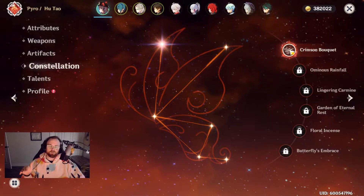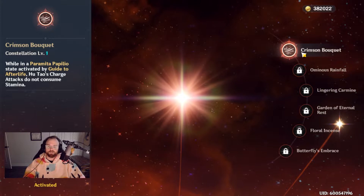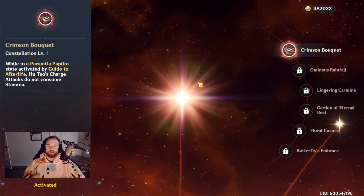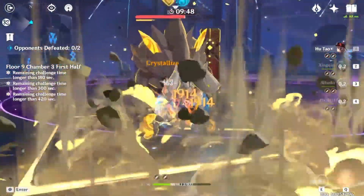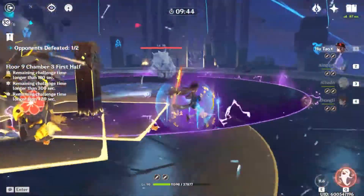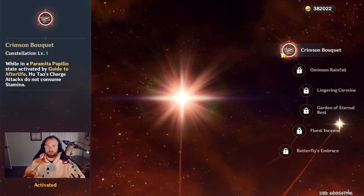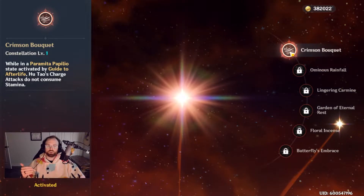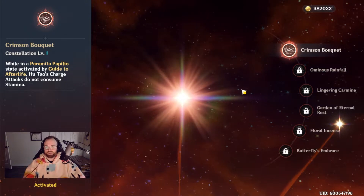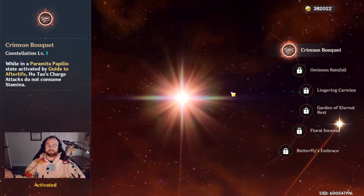Moving into constellations, I have her at C1. A lot of people have her at C0, and that's fine. The difference between C0 and C1 is how you animation cancel her charged attack. With C1, sprint animation canceling will consume stamina, but the charge attack itself will not. At C0, her charge attack consumes stamina, meaning jumping is really the only viable way to continue the combo for 9 seconds, and you'll still probably run out of stamina.